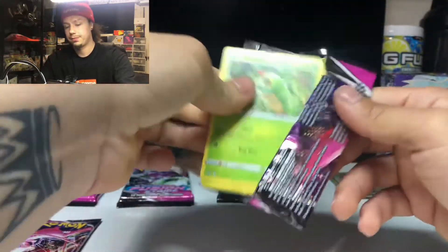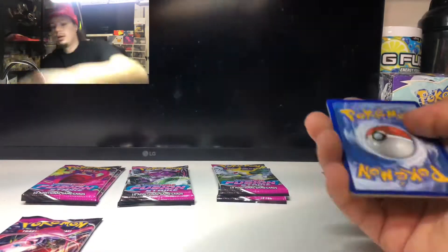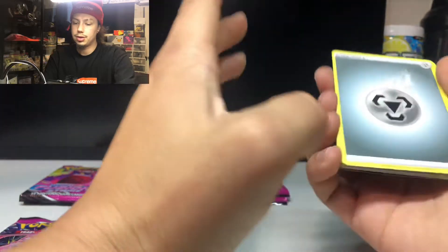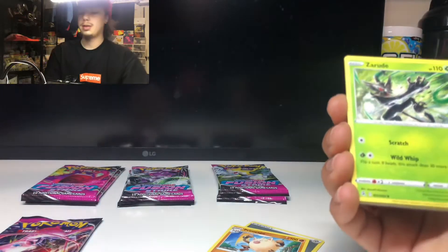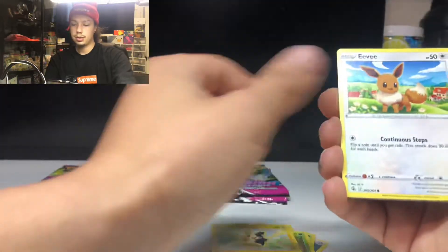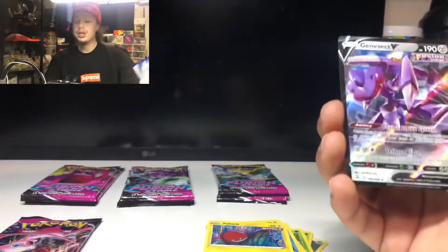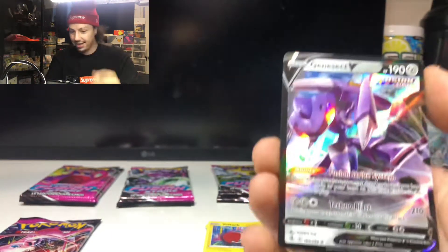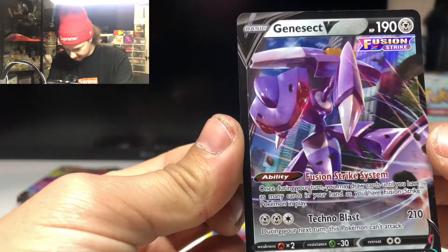From the Mew pack, we got that V Max Mew — we get another one! One, two, three, four — let's go with dark energy. We got Primeape, the Rote — oh cool, is the Rote in this set? Delcatty, Caterpie, Morpeko, Eevee, Shelter, Voltorb — reverse holo! And Genesect V! Let's go, Genesect V! Let's go, you guys! That's nice, that's nice — making sure you guys can see this a little closer.